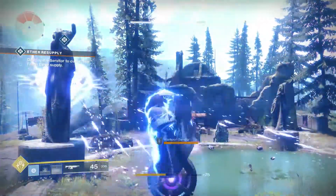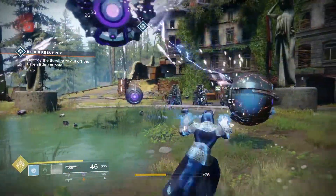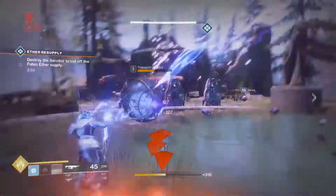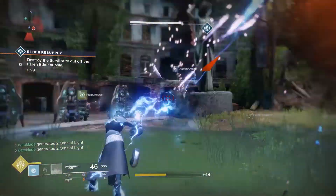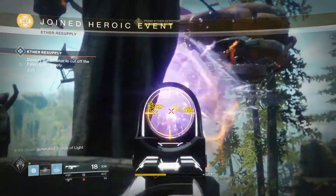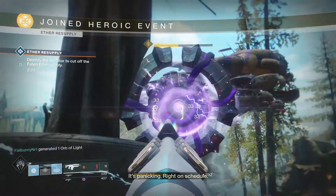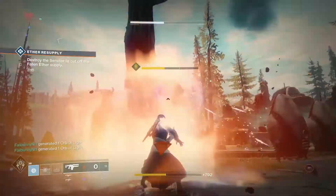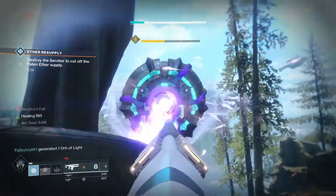But how do you activate the heroic version of this public event? Well, you'll notice that during the battle with the servitor, there'll be smaller servitors channeling energy towards the bigger one. Destroy every single small servitor you see, and eventually it will enrage the giant servitor, making it more deadly and more powerful — this indicates that you've activated the heroic version. Afterwards, just bring down the giant servitor as you normally would in order to complete it.